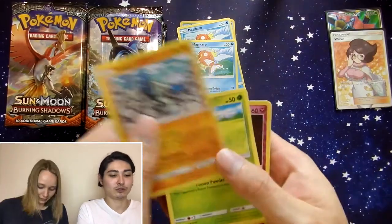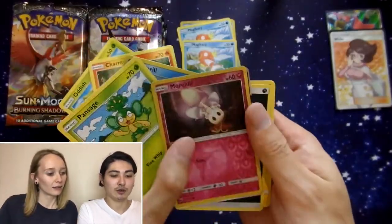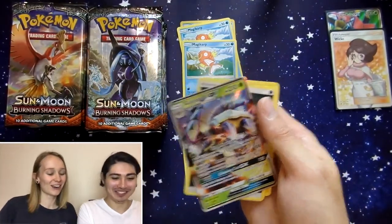Good start! Weavile, Charmander, Mawile, Pansage, Morelull, and a Golisopod GX! These pulls — what is happening right now?